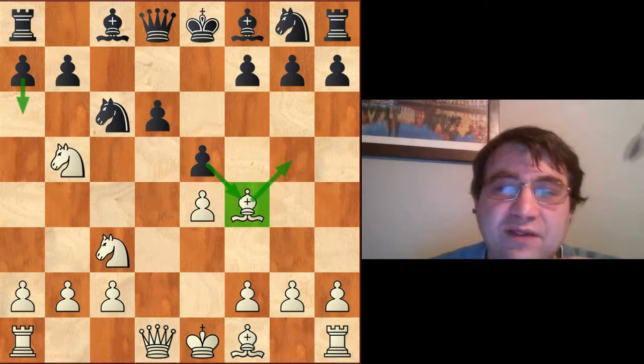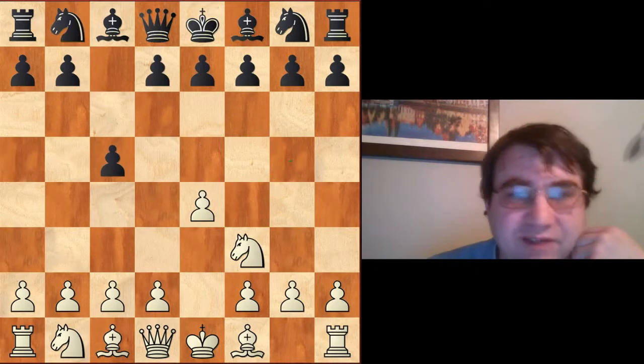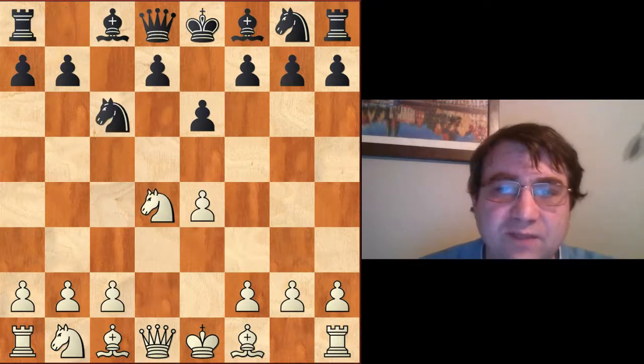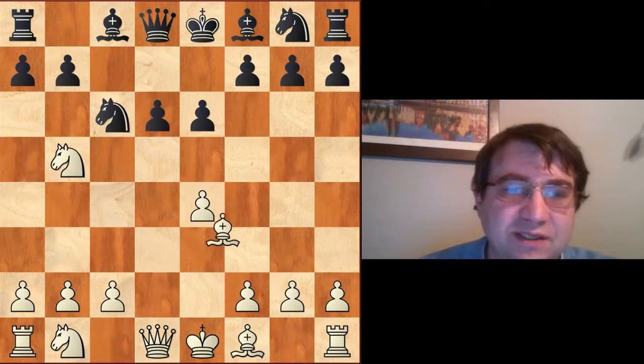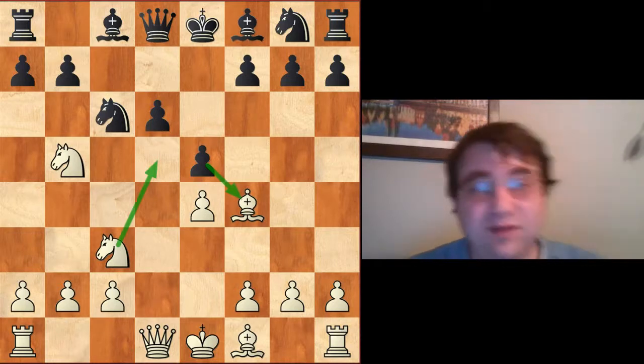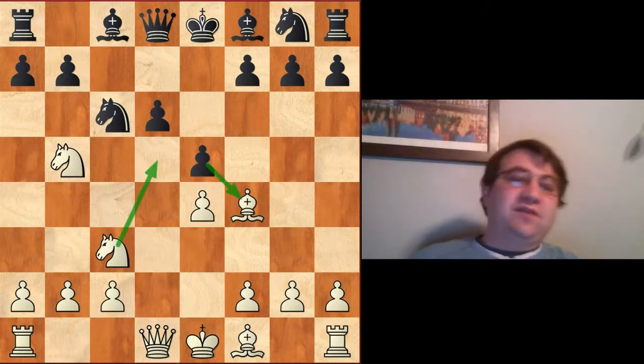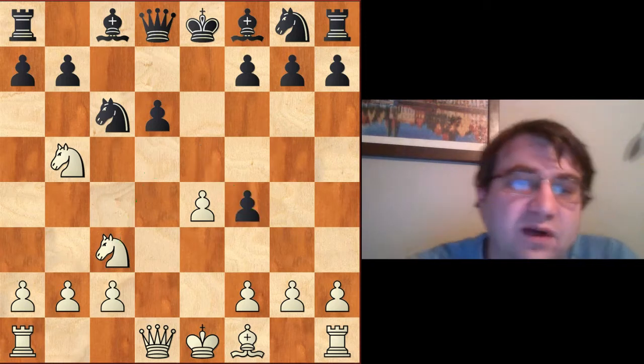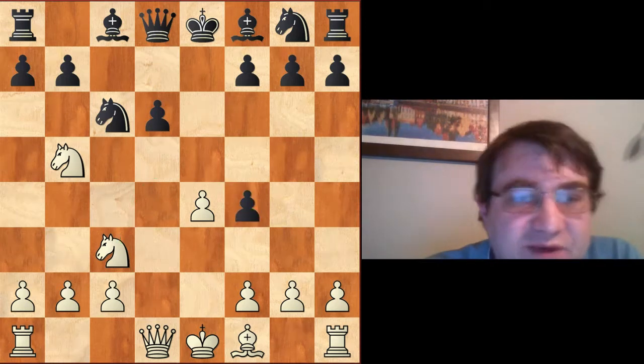Coming at it from the Taimanov move order, it's actually very possible that exf4 is just a solid enough move to cause problems. So from the straight Taimanov move order — e6 d4 cxd4 Nd4 Nc6 Nb5 d6 Bf4 e5 Nc3 — I think the move exf4 actually offers the best prospects for black.